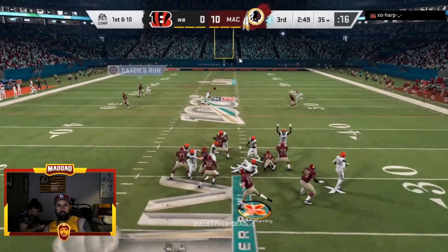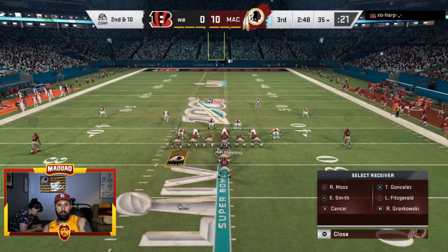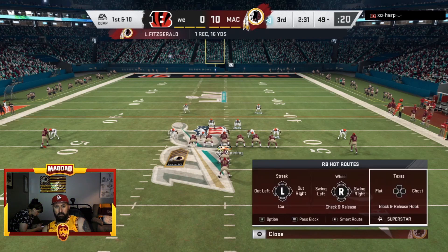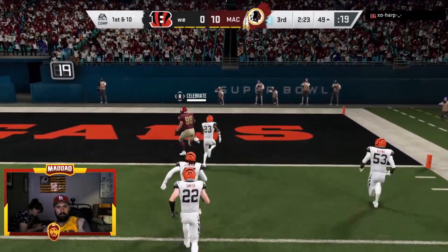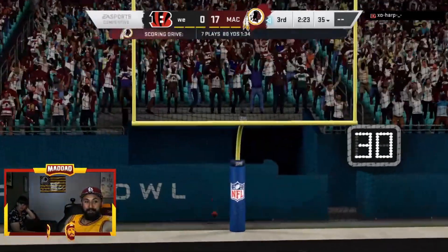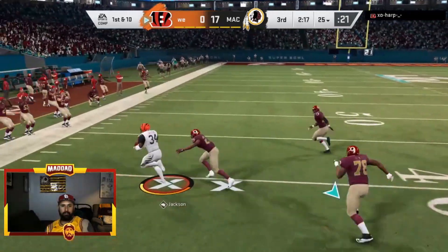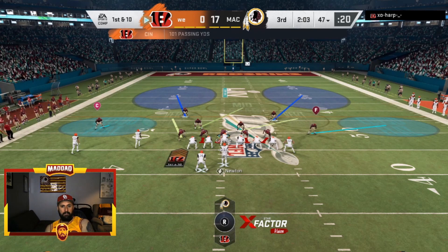Randy Moss turns into the defender and can't make the catch. Peyton Manning checks it up and sees Larry Fitzgerald - someone who probably would have done very well with Peyton Manning in real life. Can't imagine the numbers those guys would put up. Peyton Manning hits Tony G who breaks free and goes all the way for a touchdown. The NFL 100 All-Time team takes the 17 to nothing lead. The name change movement for the Redskins has reared its face again.